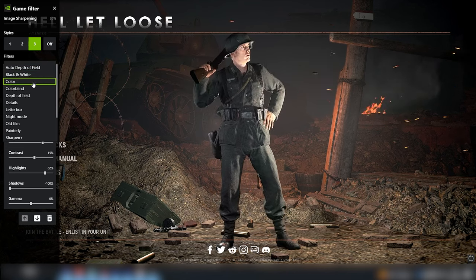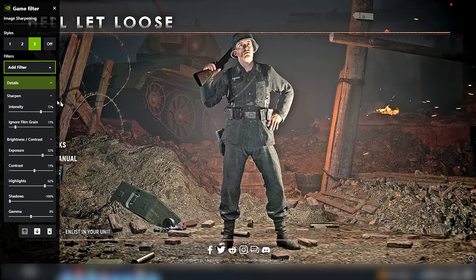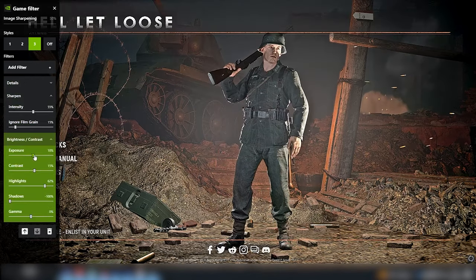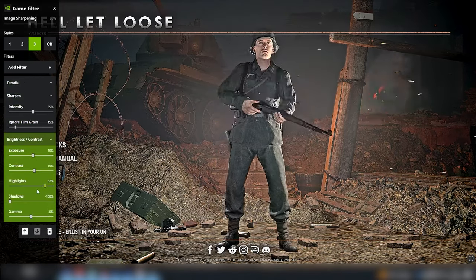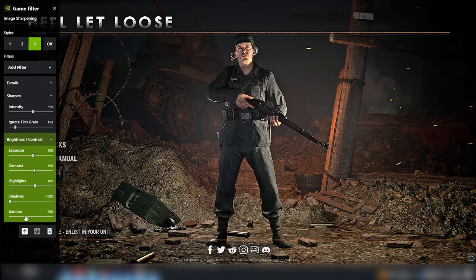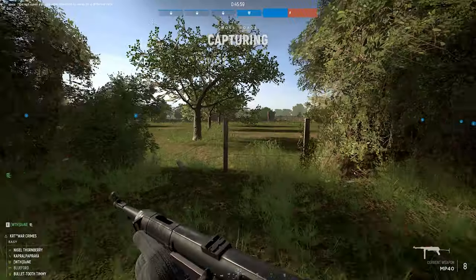Other filters you can apply are Details or Sharpen. This will greatly increase clarity and the visibility of enemy players and everything on the map. The downside is it will make your game look so ugly it's unbelievable — so that's the trade-off. If you want to apply this, toy around with the different filters and settings and find what works for you.